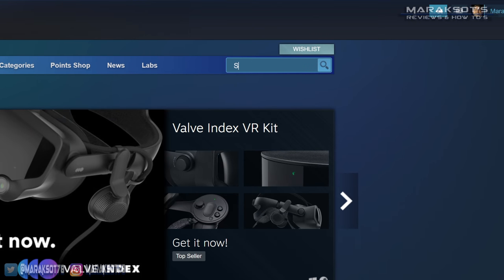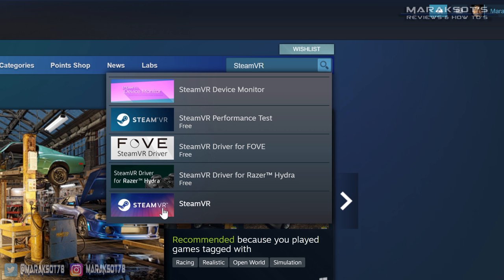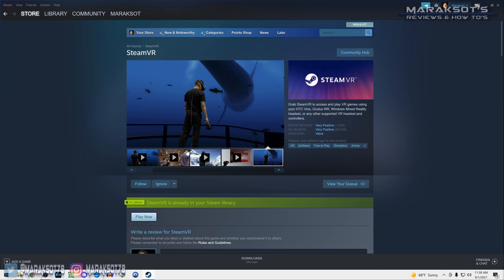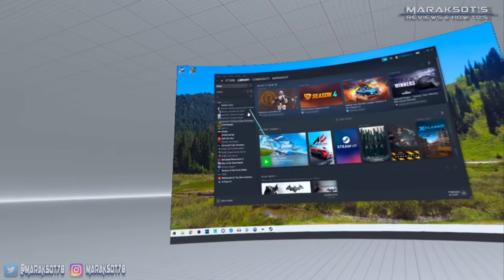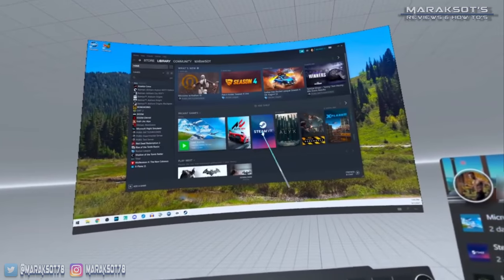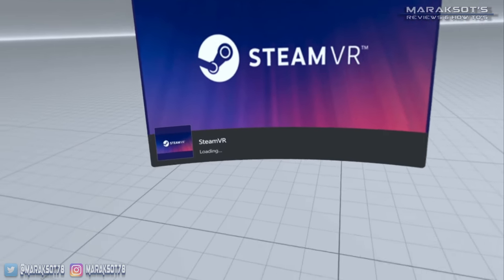One thing I forgot about: if you don't already have the SteamVR app installed on your PC, you're going to need to go to the Steam store and search for SteamVR and install it to your PC. It's totally free, and you need it in order to play any VR games you buy on Steam. Back to the tutorial — you'll then go to your Steam library, and now we need to launch the SteamVR app.